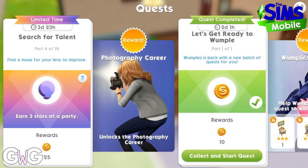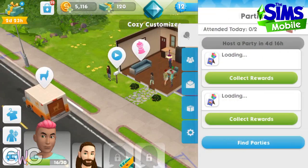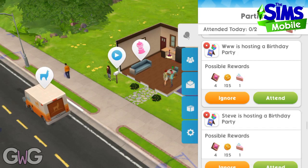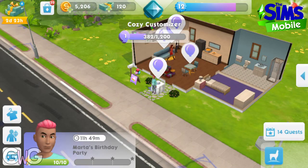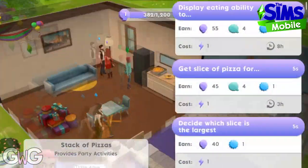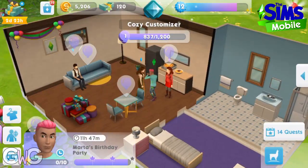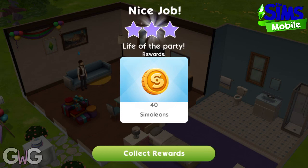Part four: earn three stars at a party. To do this we need to attend a party. Click the arrow button at the side of your screen — this will open up all the tabs, and the first one is Party. Click 'Find Parties' and then select a party to attend. Once you've decided on the party, complete actions at the party until you earn three stars on your bar at the bottom of the screen. We've got three stars at the party, so that completes that task.